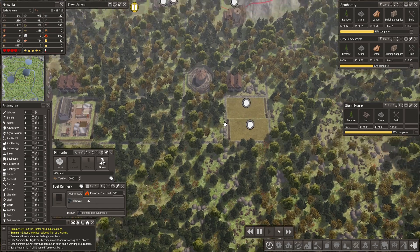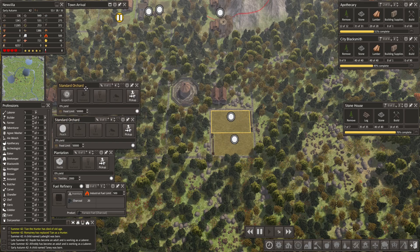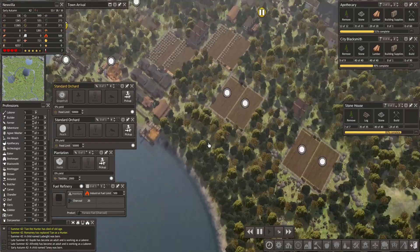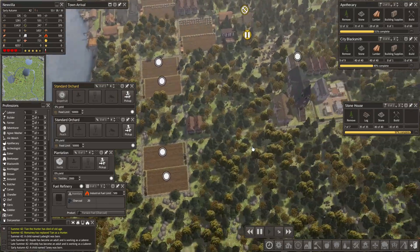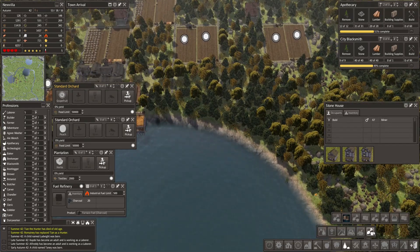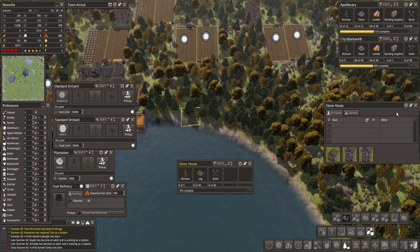But we can at least start preparing. Let's get a few shore houses going here because we're gonna need sand, of course, to make glass. That's gonna be a key ingredient to producing the greenhouses. Stone house finished. We have another shore house right here, and we have five laborers and two builders, so those shouldn't take too much time.